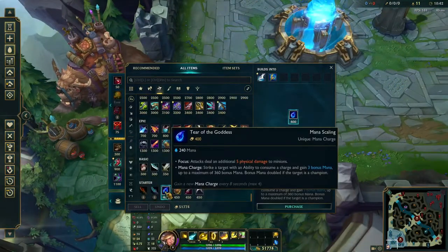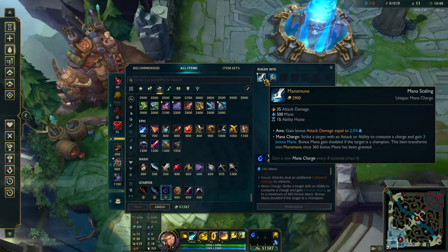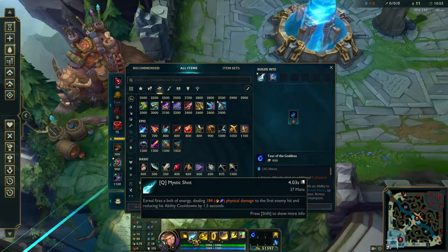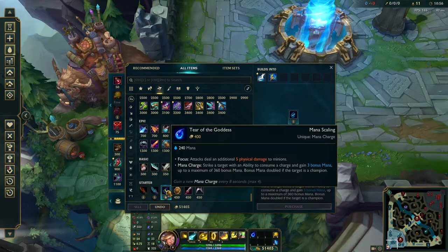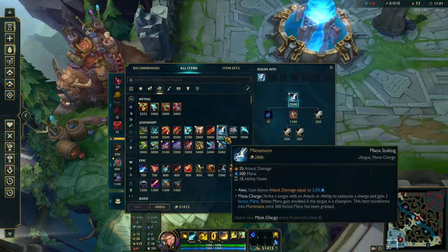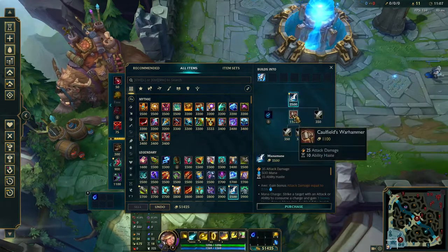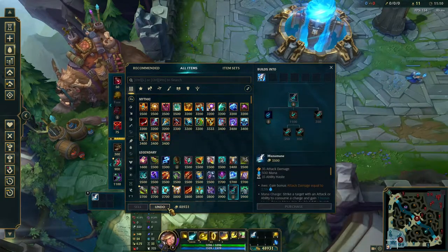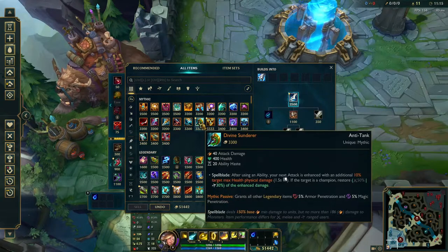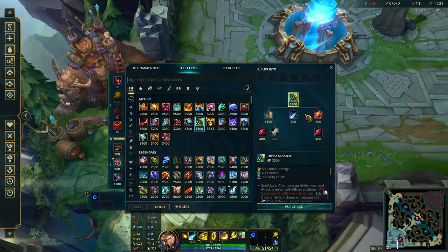For his build path: because he doesn't really have early game kill pressure, I like starting Tear of the Goddess on him. This pairs well with the harass, and because his Q cooldown is so low you want to stack the Tear and hit your two-item spike as soon as possible. I would personally go Tear and then try to back on a Sheen.